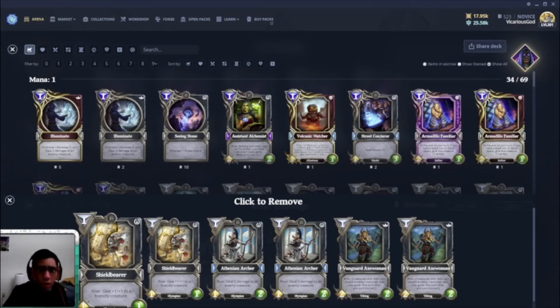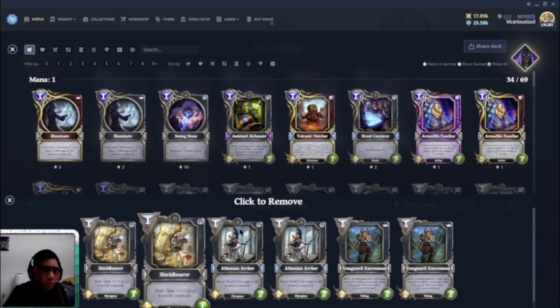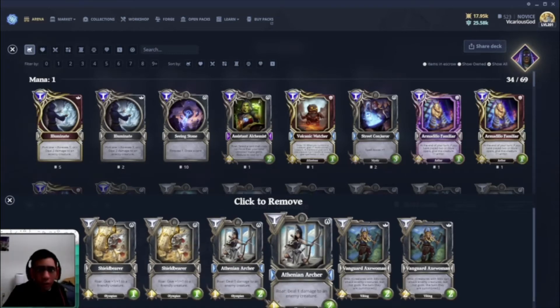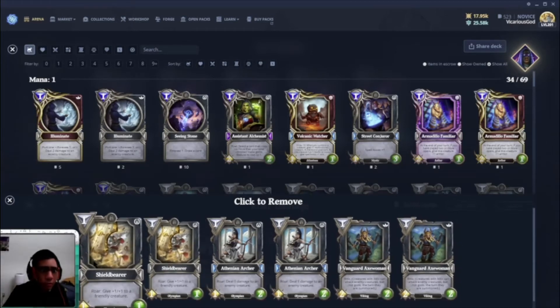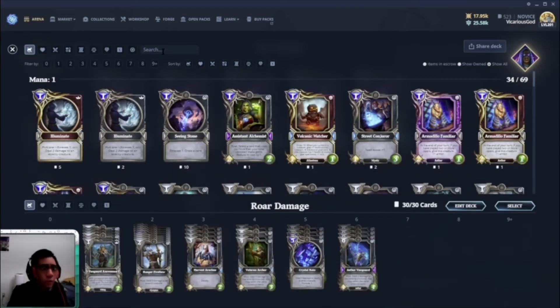The Vanguard Axe Woman also helps with the new ward ability. Sometimes roar damage can be blocked by a ward, so you'd want to deal one damage just to break the enemy ward, or you could just drop the Vanguard and directly attack it — like a Sail Weaver or something like that.